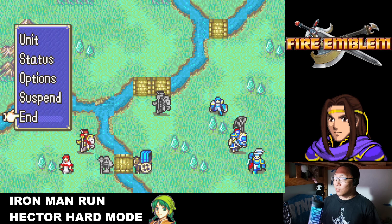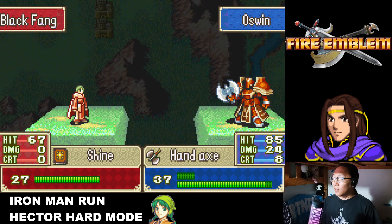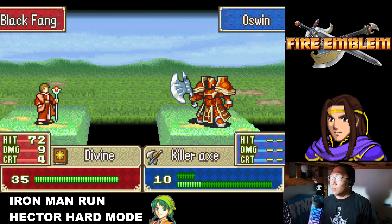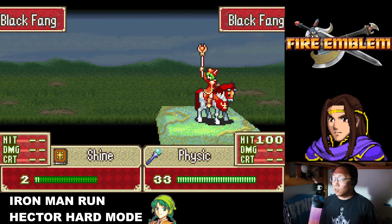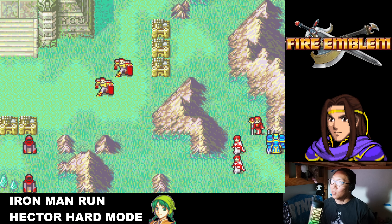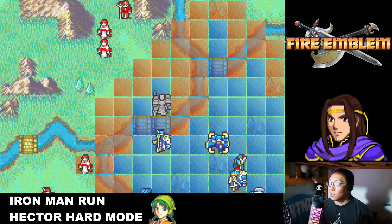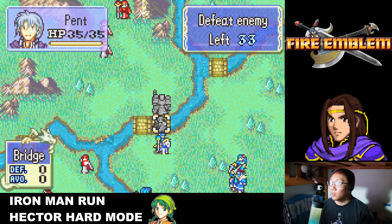Just in case Oswin isn't out of range, I'll put Priscilla right here. Let's end turn. Monks attack — shaman attacks but can't do anything. This monk I can't kill unless I get a crit — no crit, hand axe breaks, Bishop moves in for range. He got a critical! I need to back off and heal. That Monk is getting healed by the Valkyrie — what a waste of Serra's magic, very annoying. Another Bishop spawns and Vaida still doesn't spawn either. I cannot kill the Bishop this turn.